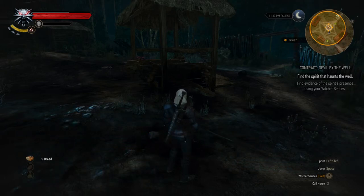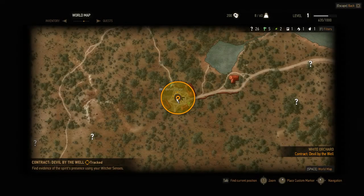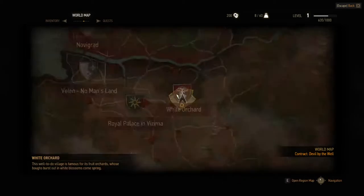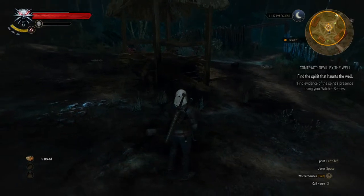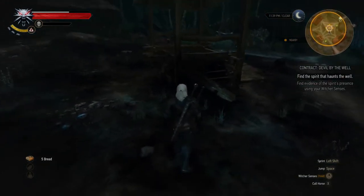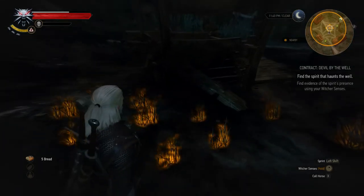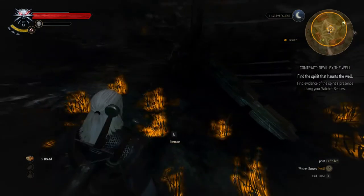You need to come here to the well — it's over here in that village. What you need to do first is find evidence for the ghost that is infecting the well. The first time you come here, just put your Witcher sense up and you will see that the earth is burned here.